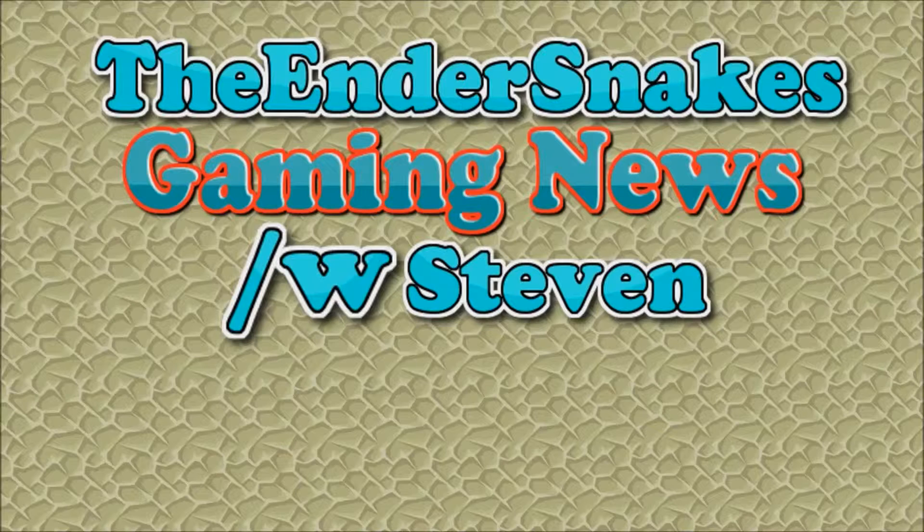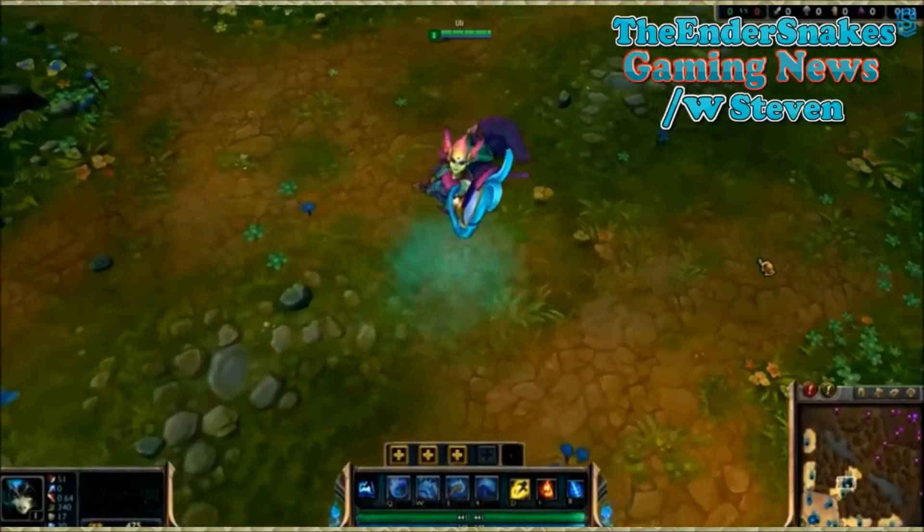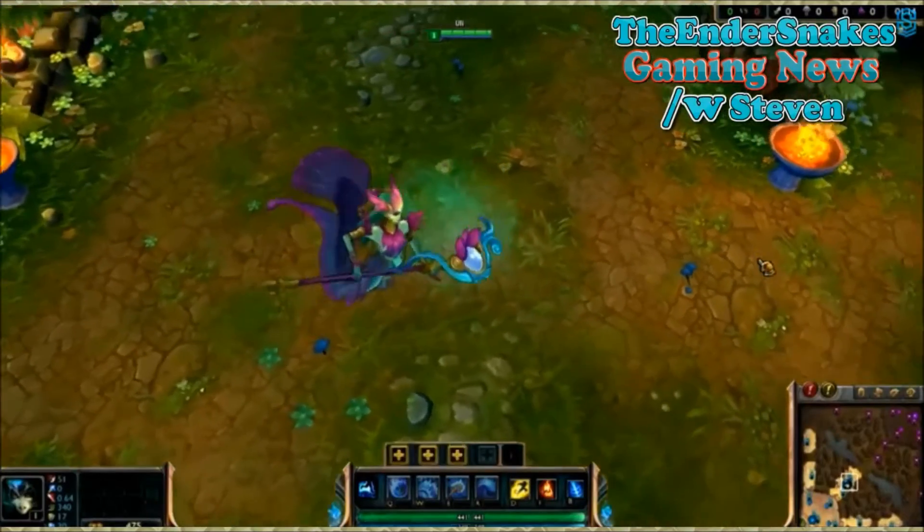So let's jump straight in with some League of Legends. The first League of Legends news we're going to be talking about is the new skin for Nami, the River Spirit Nami.